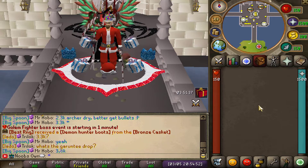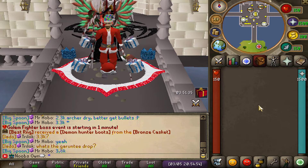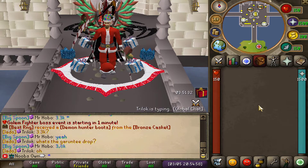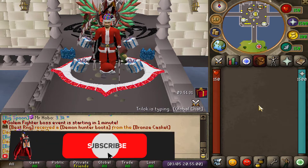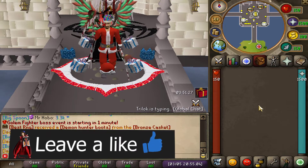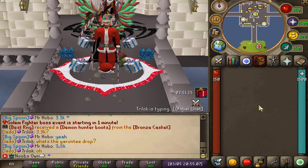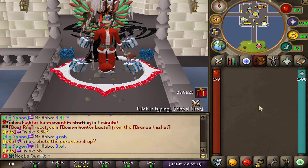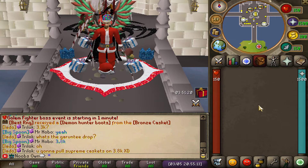Before we get into that, I want to announce a giveaway of 10 Trinity mystery boxes. There will be one lucky winner winning all 10 of these mystery boxes. All you have to do to enter is make sure you are subscribed, turn on notifications, like the video, and comment your in-game name down below. Winners will be picked in about two days and announced in my community Discord. Links are down below in the description.